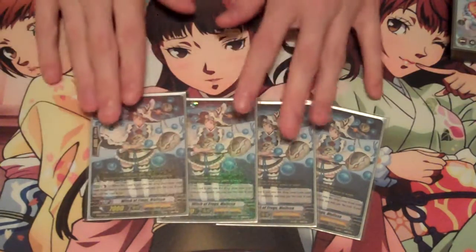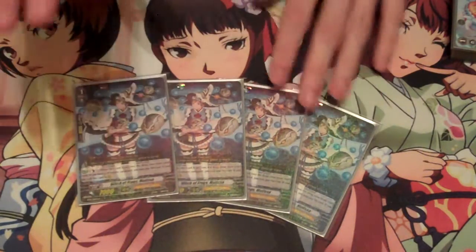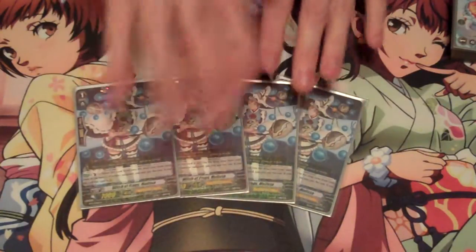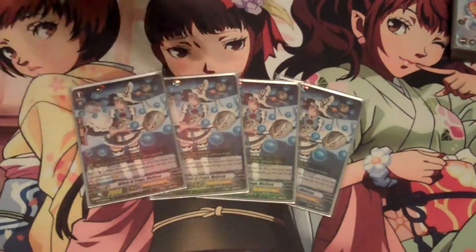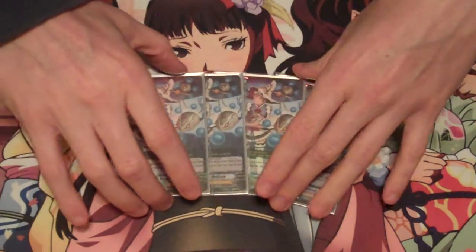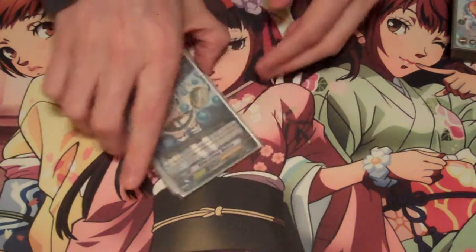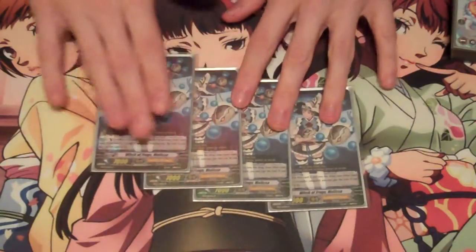Now the Witches — the set 11 Witches. Witch of Frog's Melissa, as well as her Grade 2 counterpart Witch of Raven's Chamomile, which I also run 4 of. The deck is very soul-heavy but not very counter-blast heavy, and these Witches are perfect use for your soul-blasting and counter-blasting. When she is put into the drop zone from your soul, you can counter-blast 1 to call her to your rear guard. I cannot stress how important this card is — absolutely run 4 of these. A nice way to generate advantage and ideal for your soul-charging plays.